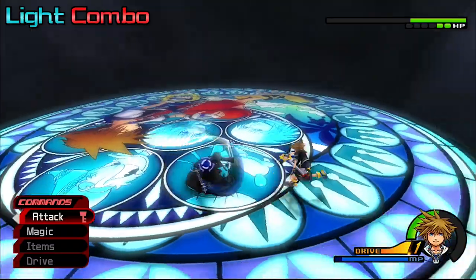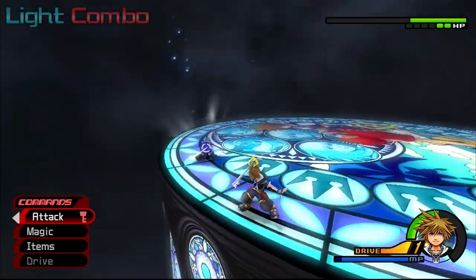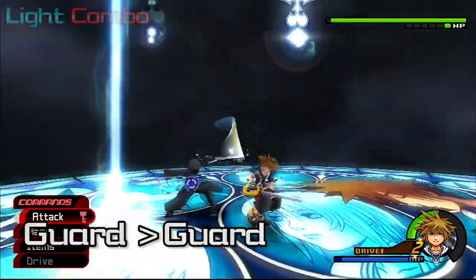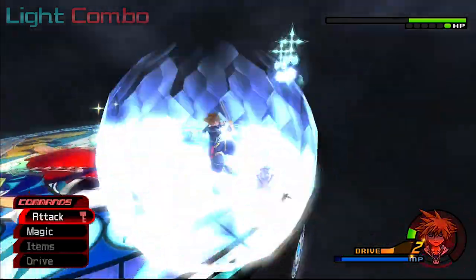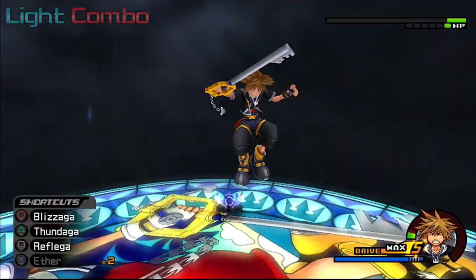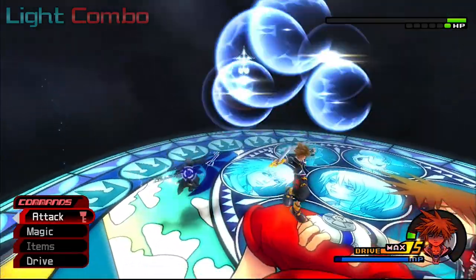Light Combo: once again, same as before but with supplemental lasers. They come out from his side and race towards Sora. The best way to deal with this is the exact same way you did without lasers. Getting hit by this isn't the end of the world. One thing to note: if you're already in the air when you get hit by the beginning of this combo, you'll be launched too high for Reflect to get you an opening.